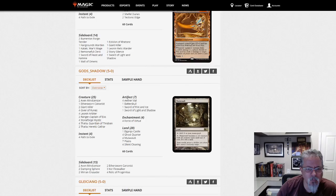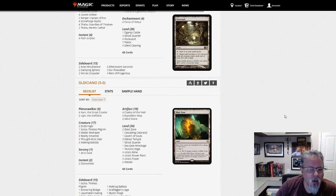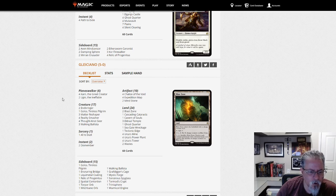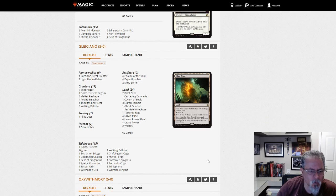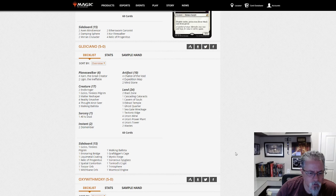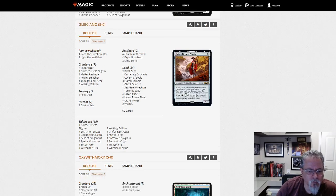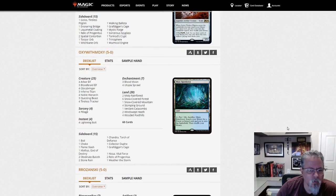Glisiano with Karn Eldrazi Tron — more Karn and more Urza Lands. Here's your Eldrazi Tron list for the dump. Golos in the side. Yep, good stuff.